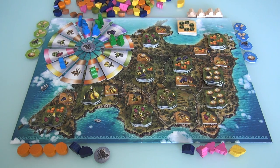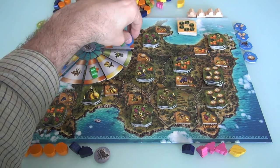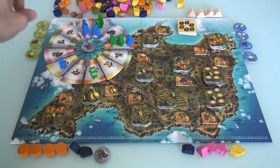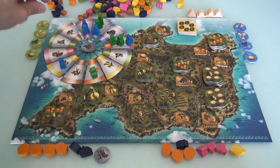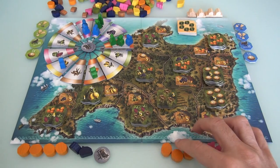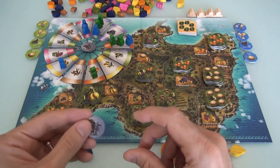Now it's Jen's turn. She picks a worker from a spot with three, so he goes 1, 2, 3, and lands on the orange space where I am. The number of fruits you get wherever you end up is equal to the number of guys who are there when you get there — there are three guys here, so Jen just picked up three oranges. That is the crux of this puzzle: as you're moving around, you're trying to make moves that land on spaces where there's already a bunch of guys. With one move, Jen got three oranges — it took me three guys to get those same three oranges during setup.